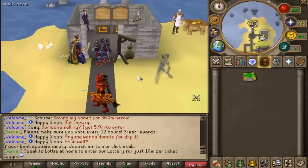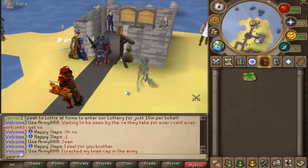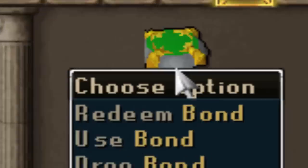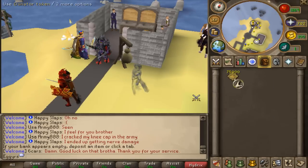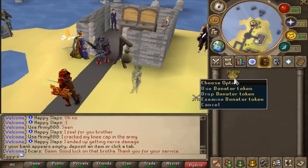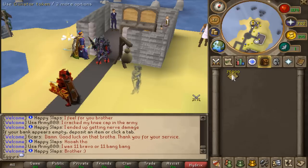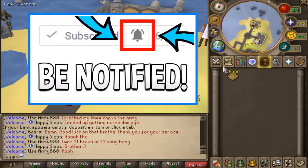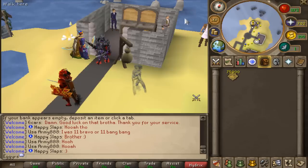If at any point in time you guys want to check out this server, just like always, the link will be in the description down below. But just before we get into this video, I want to mention the fat giveaway I've got going on. The first comment on this video is going to win themselves a bond, and then three random commenters are each going to win themselves 25,000 donator tokens. All you guys have to do to enter is like the video, comment your in-game name on Hydrix, subscribe to my channel, and make sure to turn on post notifications.